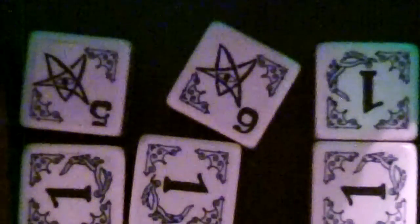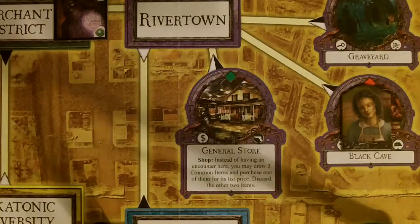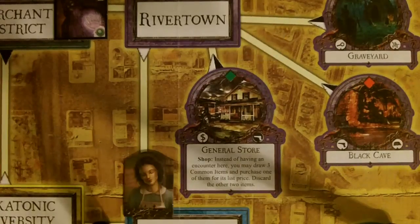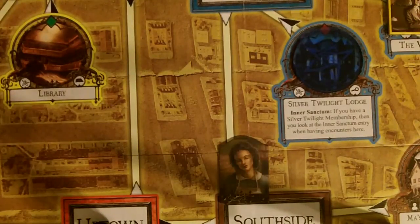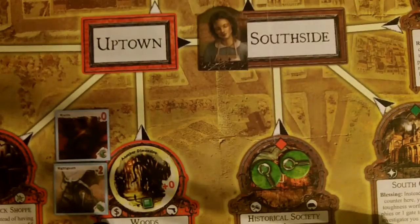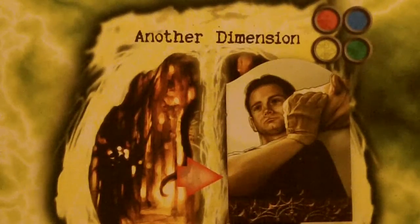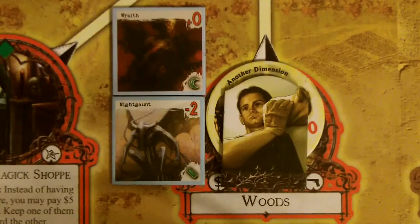That brings her up to a total of 3 toughness worth. Our third investigator Agnes, over at the Black Cave, has a speed of 4, so she is going to leave the Black Cave, go to the Rivertown streets, then down to the French Hill streets, then to the South Side streets, and head to the Historical Society where she will pick up 2 clue tokens, bringing her up to a total of 8. And our final investigator Hank is finally going to get to leave another dimension. He will come out of the gate in the woods. Because he just came out of the gate, he will not have to fight the Wraith or the Night Gaunt until next turn.